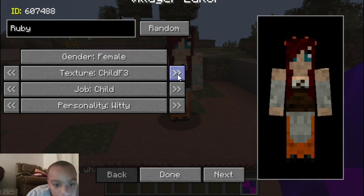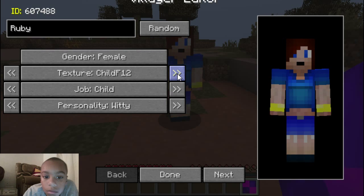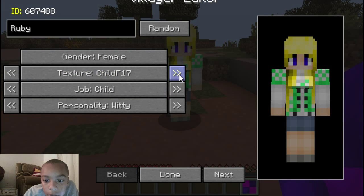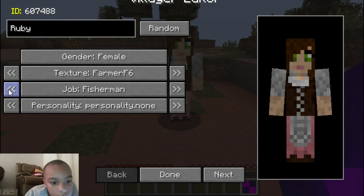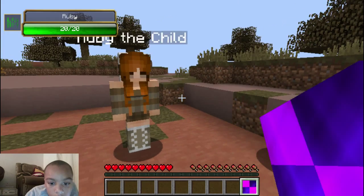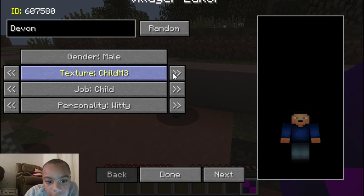It looks nice. I like that one a little bit. Oh a creeper shirt - but you have no mouth. It doesn't really matter if you have a mouth or not. I like that one - Witty, what is Witty? No, you're a child, you're my daughter. Done. And you, Rick - I'm just gonna change your name to DeVon. I actually wanted it to be DeVon. You could look like - I don't want you looking like Ash.